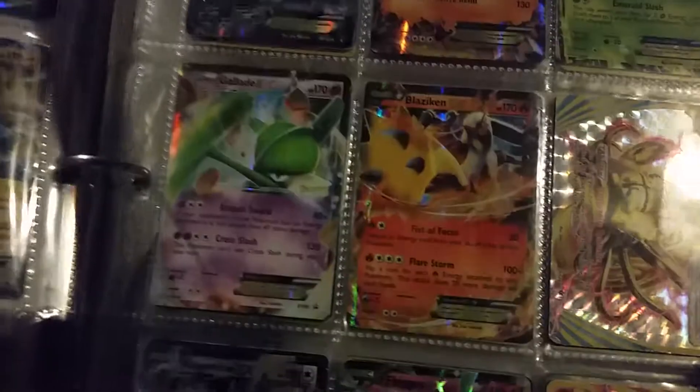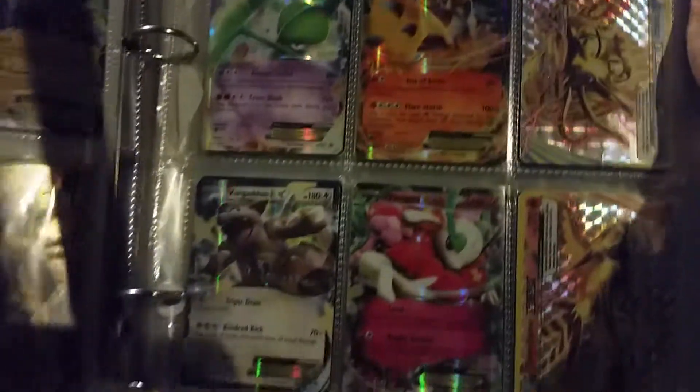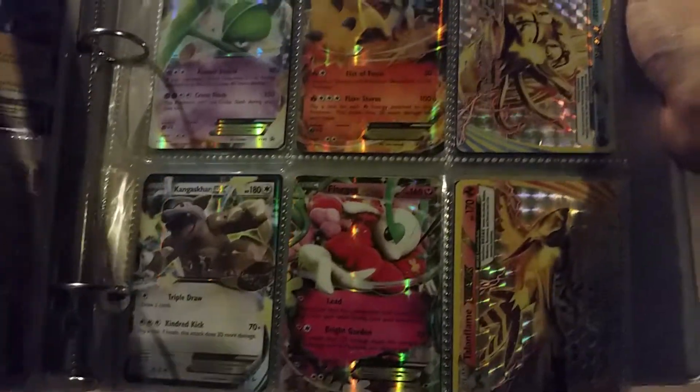We got a Darkrai EX, a Groudon EX, a Verizon EX, Galade EX, Blaziken EX, Omastar Break, Kangaskhan EX, Floridus EX, and Talonflame Break.